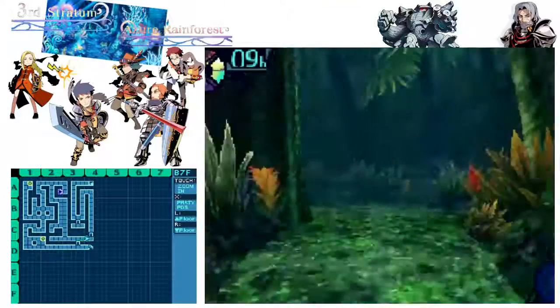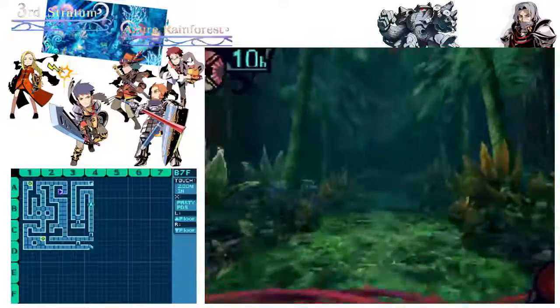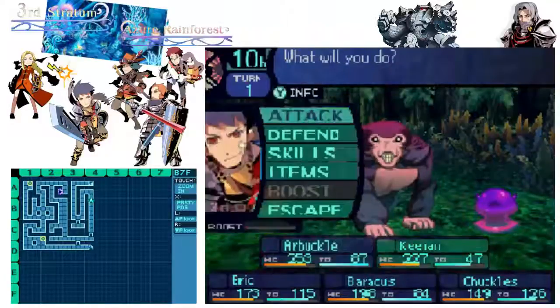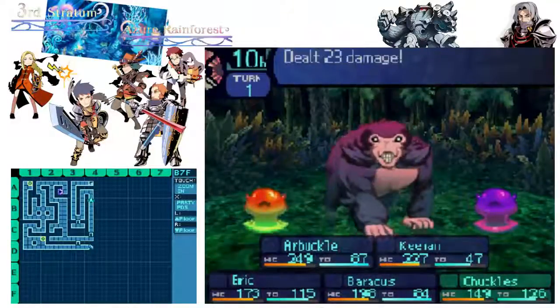The Ant Queen is extraordinarily strong even by itself, and the real problem are the minions that join. They can only join up to four enemies in combat. If I deal with every single enemy in one turn, then I'll be golden and won't have to deal with reinforcements. So I have to deal with four enemies in one turn, which is possible if we get the Ant Queen down and use Thor every once in a while so the Blood Ants or Guard Ants are dealt with in one turn.